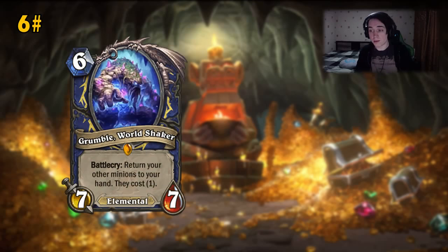Number 6 is Grumble, the Worldshaker. The Battlecry returns your other minions to your hand and they cost 1. First, let's talk about stats — it's a 6-mana 7/7 Shaman card, which is insane, keeping in mind it has zero overload and no huge drawback. Some would argue returning cards to hand loses tempo, but look at the text: they cost 1 mana.